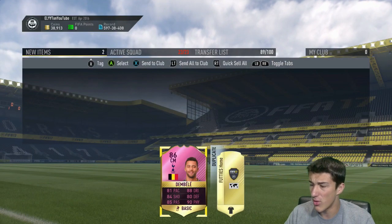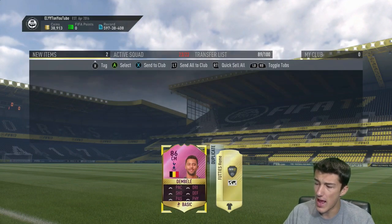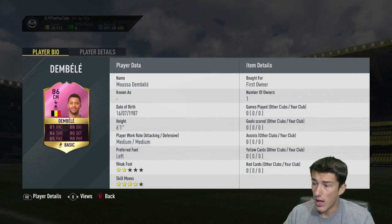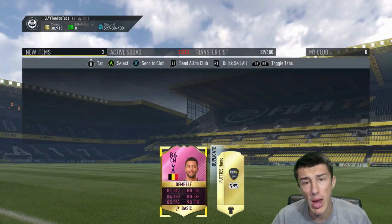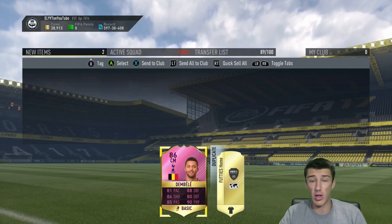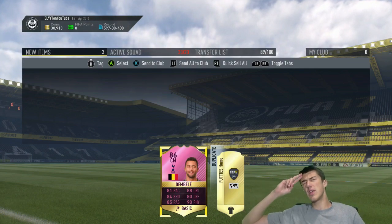I'd say the 95,000 coins is probably worth it. The 2-star weak foot might have a little bit of a problem if you're trying to pass it to the right wing with the right foot, but other than that, that is a solid card — I'll probably actually be using this card. So that's it for today's video. Make sure to subscribe if you're new. Drop a like if it did help you out, and check out the video I uploaded this morning on FIFA 18 trading — it is a big, big video. That's going to be it for today. I hope you enjoyed your stay at the Elite Suite, and peace.